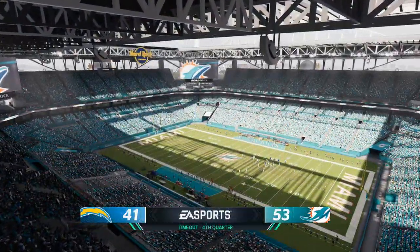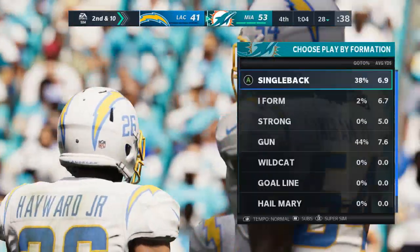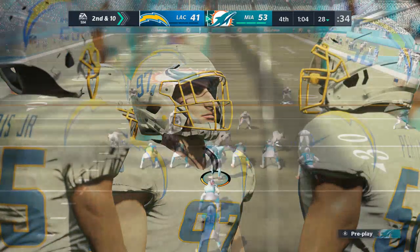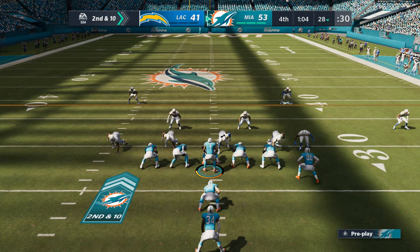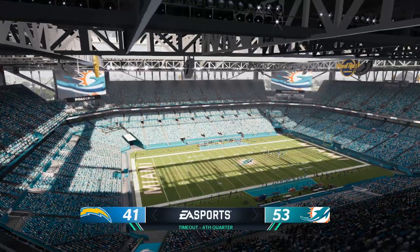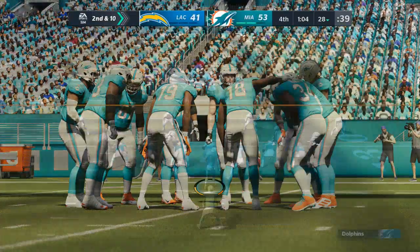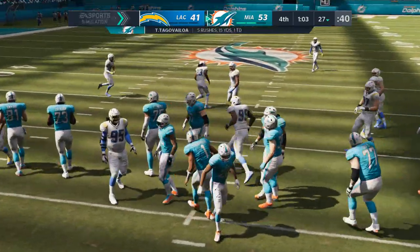The Chargers are going to use their third and final timeout — it comes with a minute four left to go in the game. Officially nothing on that last run — they'll try again, second and ten. Now the Dolphins are going to burn the first of their timeouts — that'll leave them with two remaining. Another running situation on the doorstep as they come up second and ten — and they take a knee.